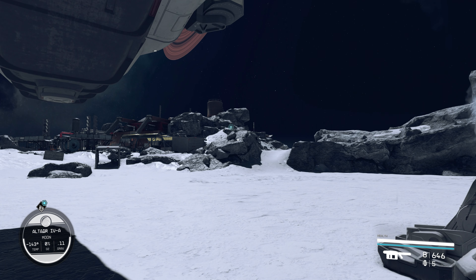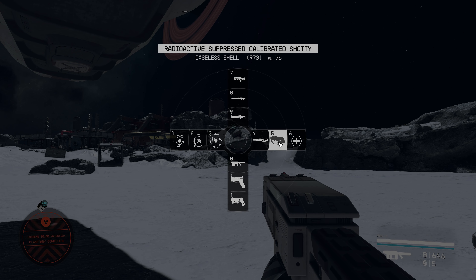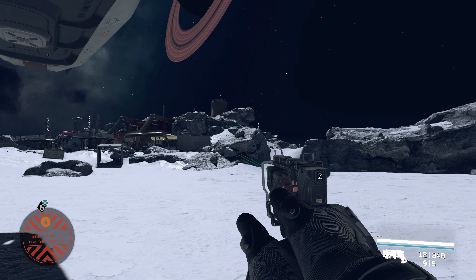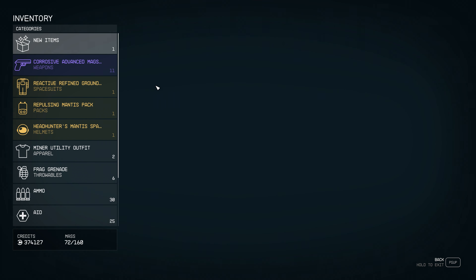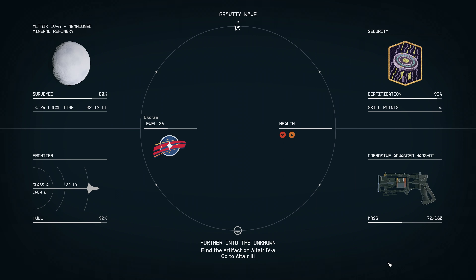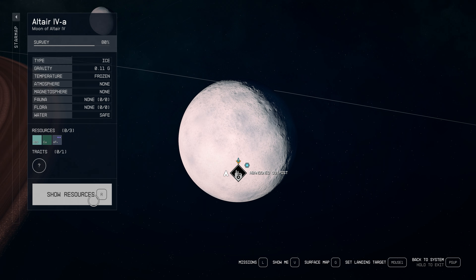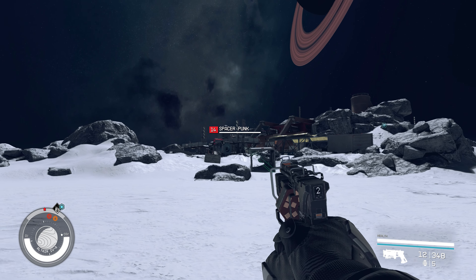I'm supposed to be finding the artifact here. What do I want for weapons at the moment? Is that where I am? It is. But this is an abandoned outpost. Perhaps the artifact is here at the outpost? That just seems a little weird.